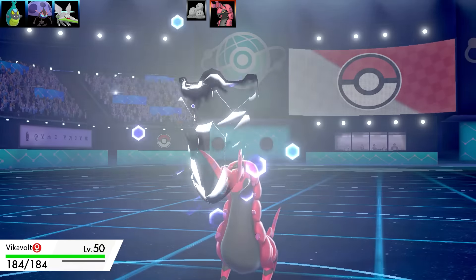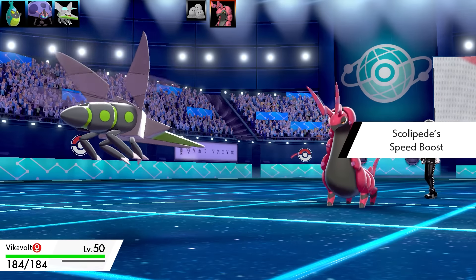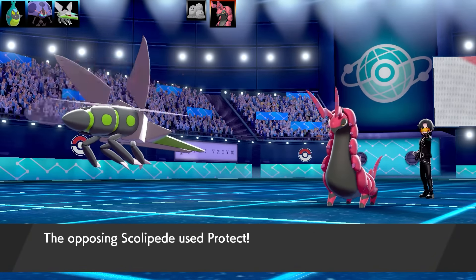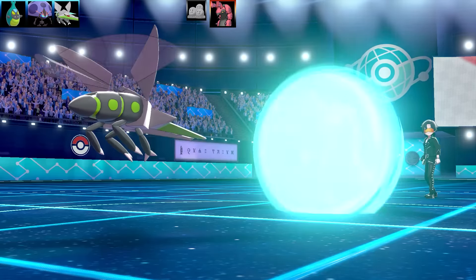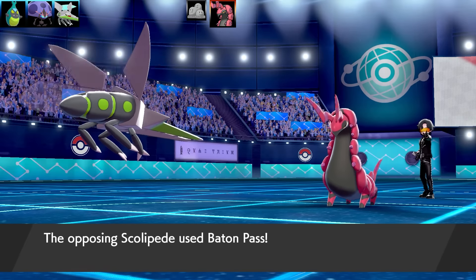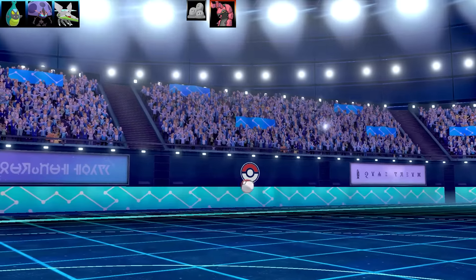Switching to Vikavolt - max HP, very bulky, and max Special Attack. Item is Quick Claw, with Zap Cannon as the main move to paralyze, and Air Slash. I've got Quick Claw on Scolipede but they protect, which really sucks. I also have Bug Buzz and Flash Cannon. This team is very weak to Fire, Rock, and Flying types - very scary. Now Scolipede uses Baton Pass and passes all those stats onto... an Alolan Marowak.